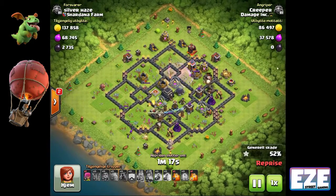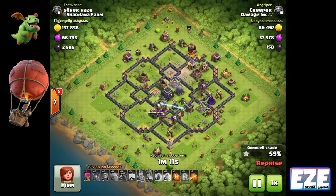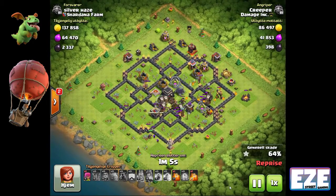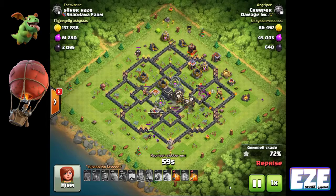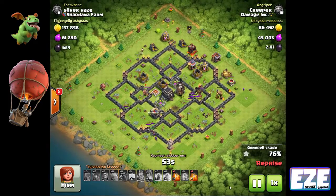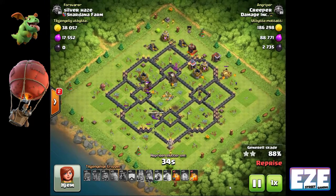One thing he could have improved on — even though he three-starred — is being mindful of where the air sweepers are when using balloons. Balloons are the most susceptible to air sweepers; they'll push those balloons around worse than any other troop. Always try to come in behind the air sweeper. If you can't, the base builder may have put the sweeper in a corner near the queen, making it a trap if you try to come in from behind.